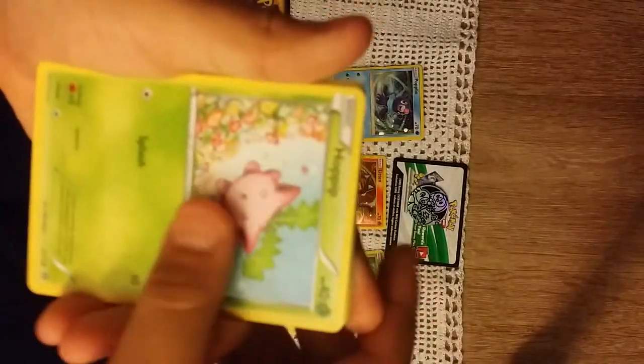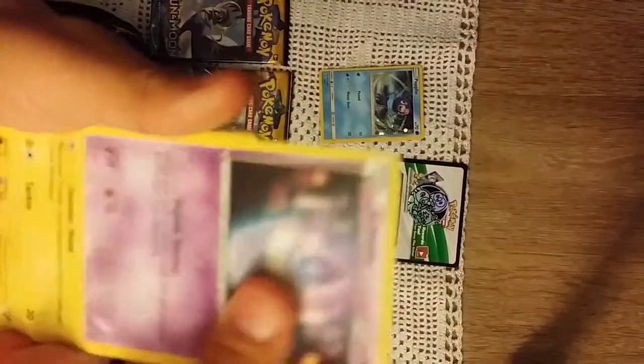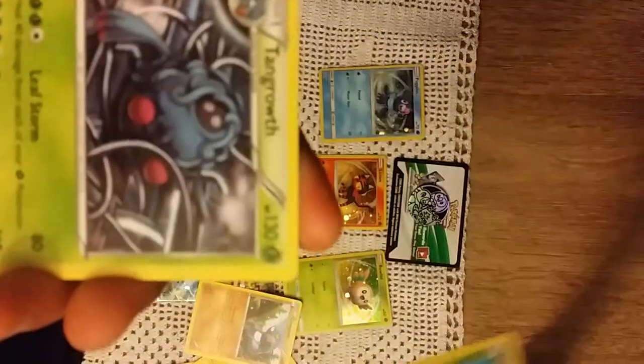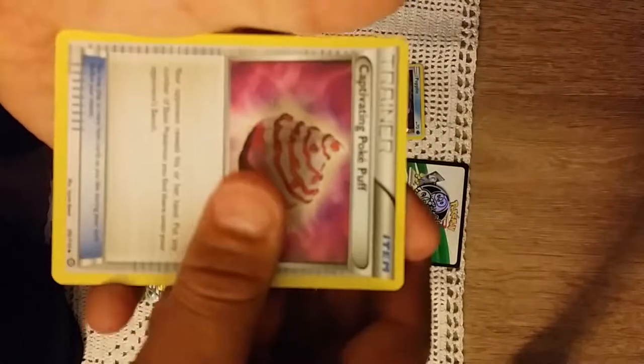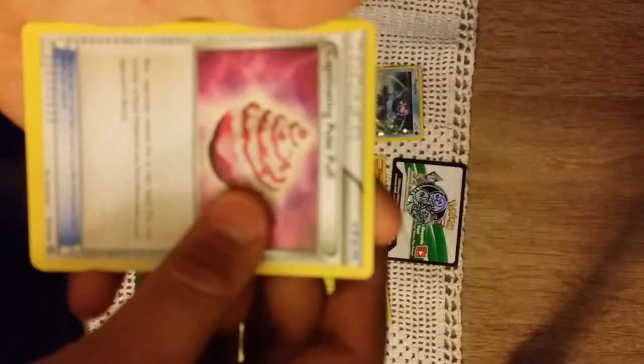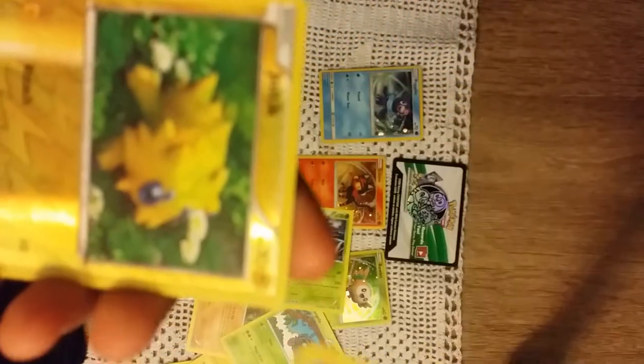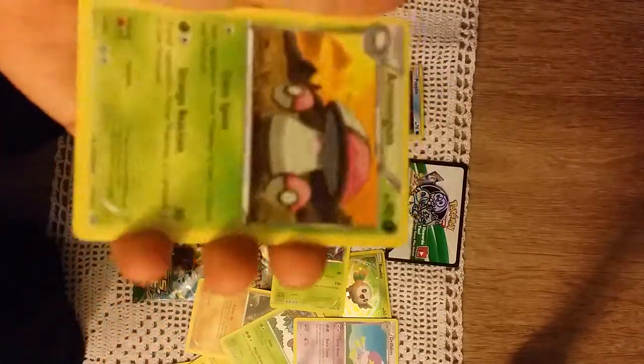Okay, so we've got a hot pit, a lip book, a barit, a crow grunt, a tingle, a cat, cat, tivetine poke puff, a drift bum, a reverse holo Joltik, and then an Amoonguss regular rare.